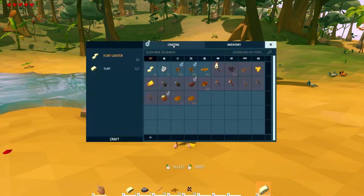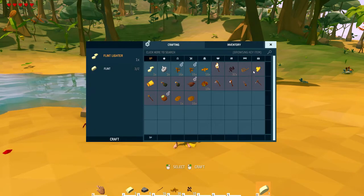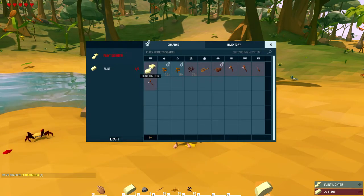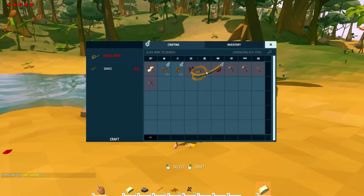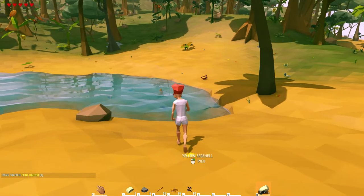All right, back on track here. Open up the crafting menu. As you can see, we've already unlocked a few more items just by picking up things — the stone mortar, flint lighter, stuff like that. We're going to make a flint lighter and start making our tools. Actually, we need to start making ropes — we can't make tools until we have some rope. I need to go find some grass.